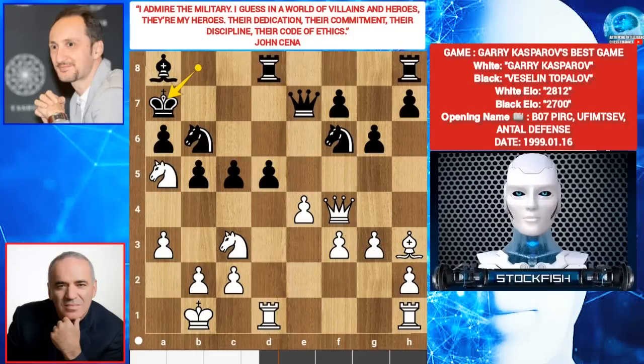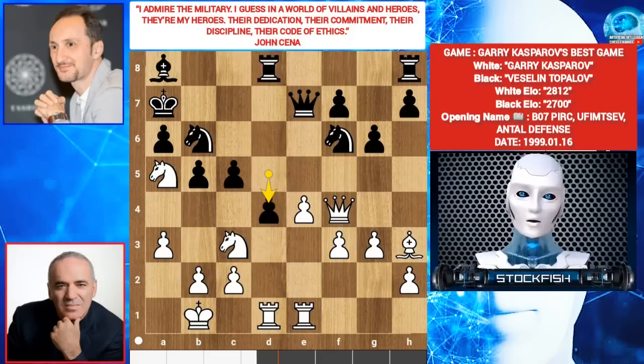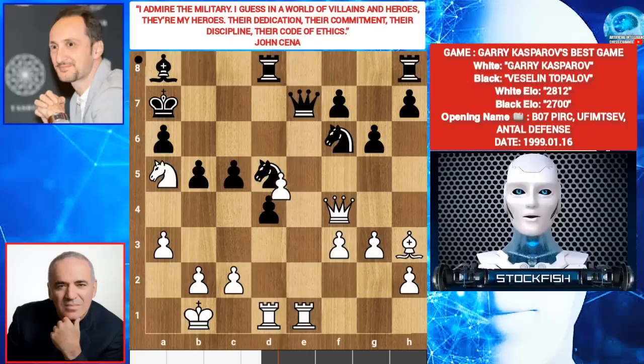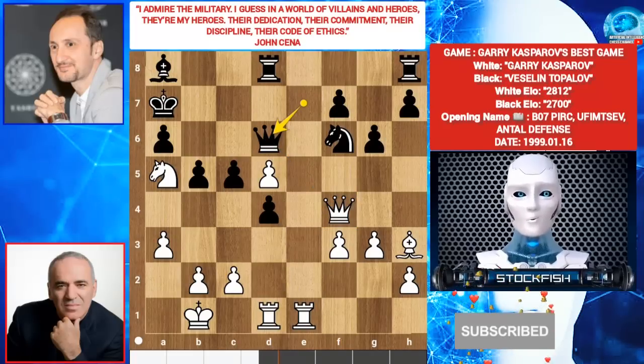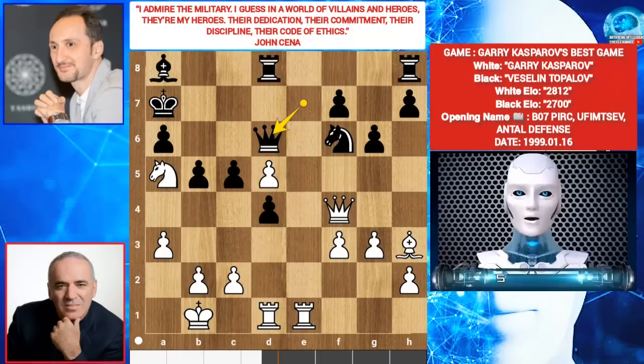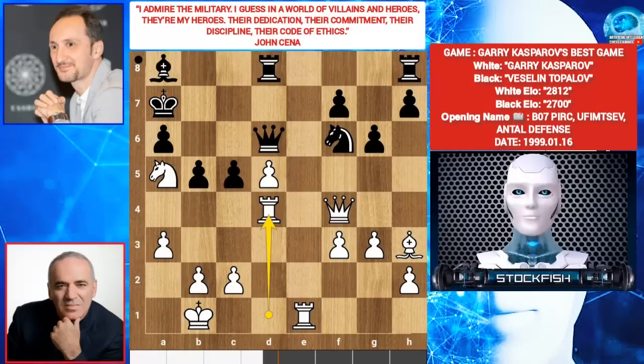King A7. Rook E1. D4. Knight goes to D5 — his idea is to get his rook activated. Knight takes knight, pawn takes knight. Queen D6, offering a queen exchange. Any normal person will play a queen move or queen exchange or something normal-looking. But Garry Kasparov is playing at a brilliant level. Brilliant level means a move that looks impossible but is possible. My man played rook takes D4.